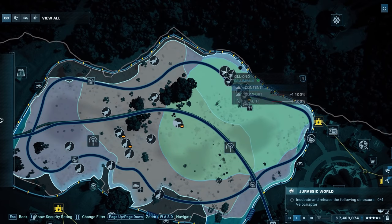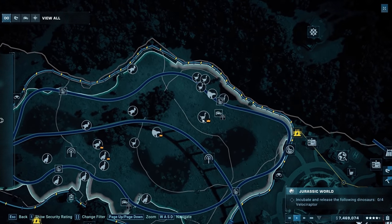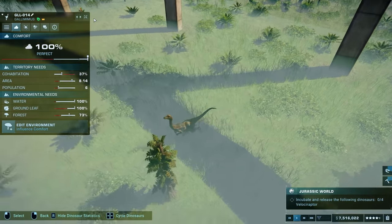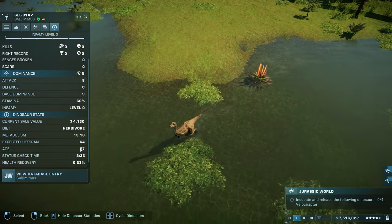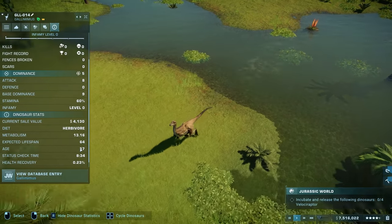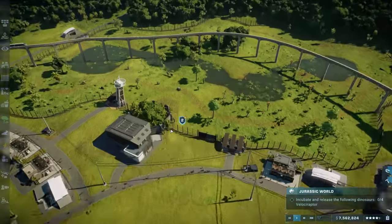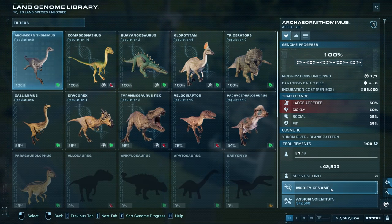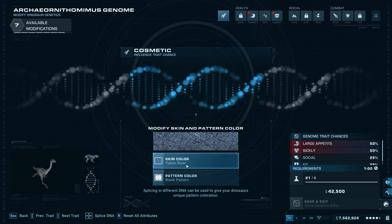How many gallimimuses do we still have? About six of them. Their age is 57 with an expected lifespan of 64, so they're starting to die out soon. I should get a head start on archaeo ornithomimus so once gallimimuses die out we can release the new ones into the same enclosure. Good timing since we now have a full genome for archaeo ornithomimus.